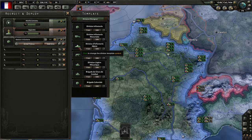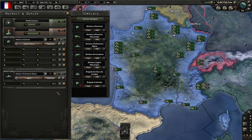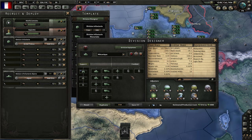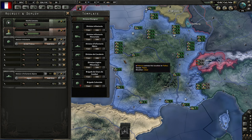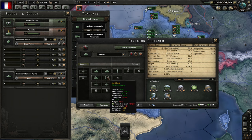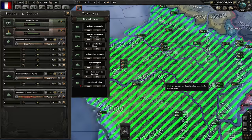We have two different armor division templates. One has four motorized infantry and two light tank brigades, and the other is all light tanks. We'll get the Division Légère Mécanique training - about one at a time as well.